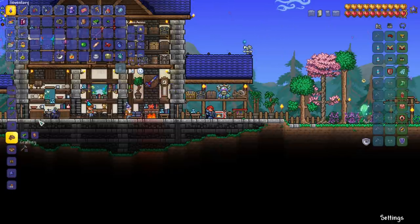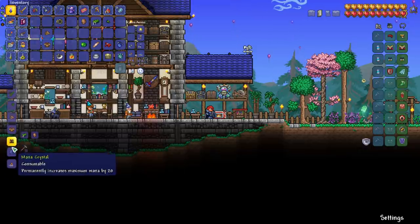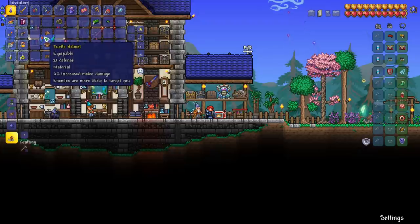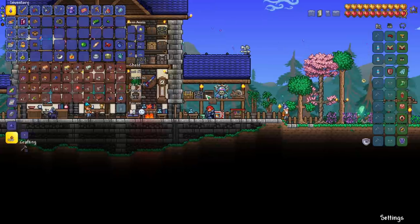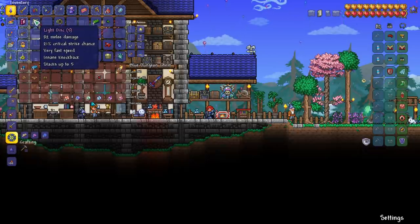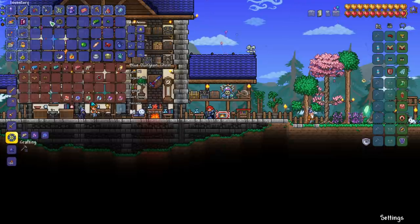We definitely want to craft the turtle armor first. I don't think I want to use it over the hallowed because I really like the effect of the hallowed, but we'll definitely need turtle armor when we get our beetle husks so we can craft beetle armor — that will be a really good one to have. The other thing I wanted to do is craft some light discs. We can craft five of those and those will be a nice item to have maybe against Plantera.